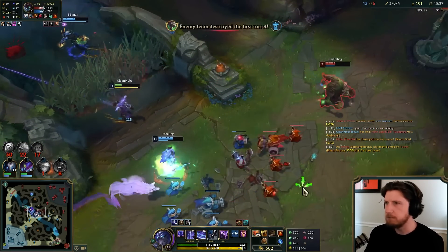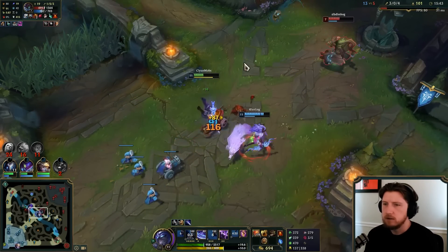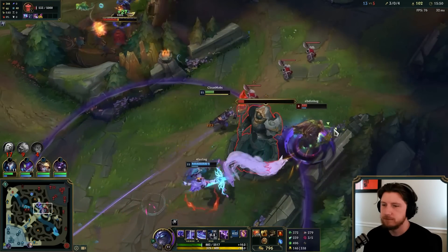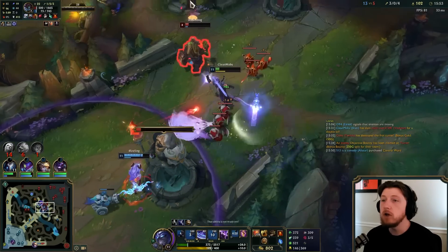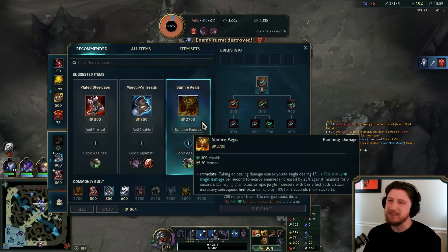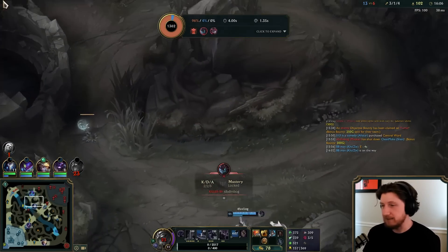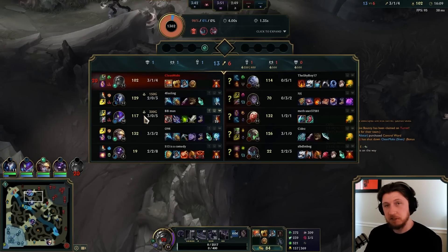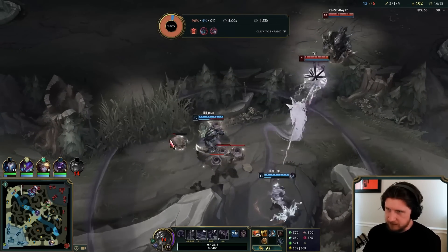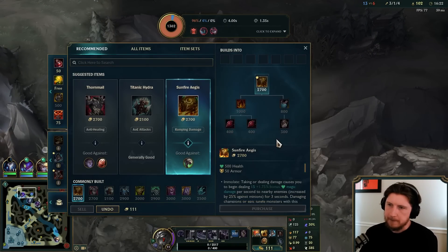Taunting three enemies — not gonna be able to fight though. I'm already at a hundred bonus health off of Heartsteel! Got a lot of stacks — it's really easy to get stacks with Kindred ult. Really good synergy. This guy got me — I greeded it and he got me. That's okay. It's just a Maokai support, like if anything I gave my shutdown gold to a Maokai support. That's not bad. That's what I was going for actually — give the shutdown to Maokai. We didn't get the kill so we kind of just gave up our shutdown, but it's okay.